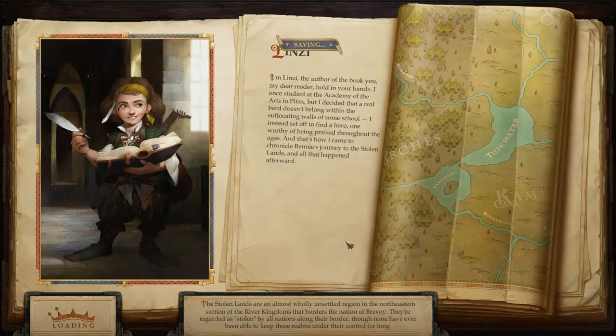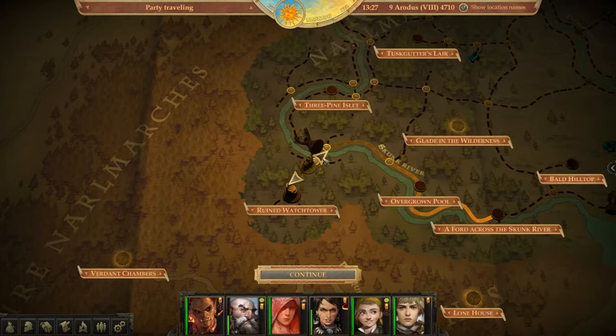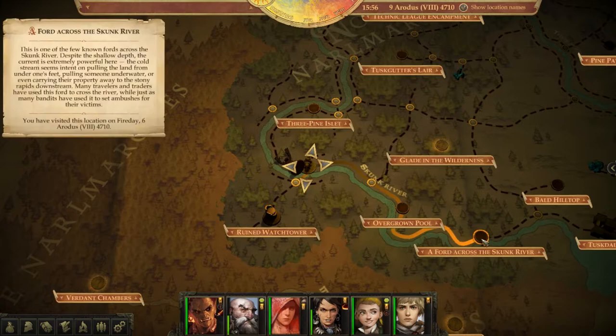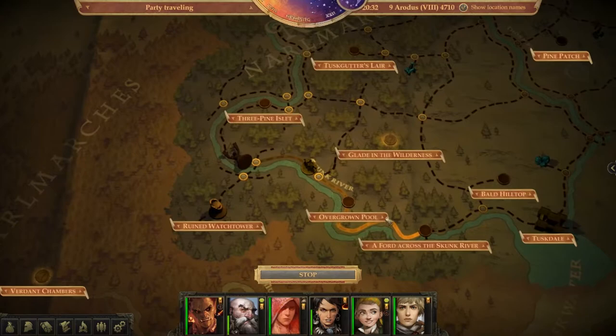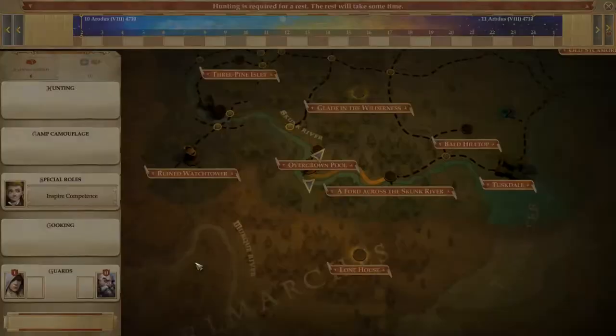I would like a bit more control over my guys - being able to tell him to stay back and out of the fight, and anyone I want to protect to do that. Just little things like that. The barony management thing - at the moment I don't like it. Maybe my opinion on that will change, but right now no. The loading screens being so long is also an issue.